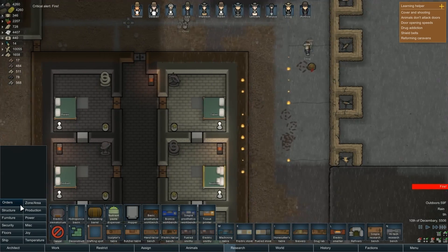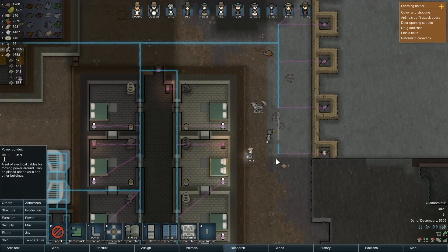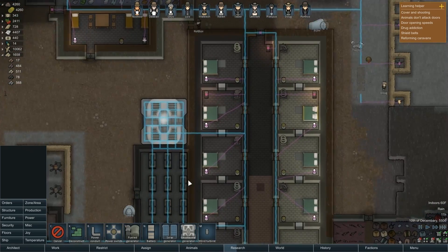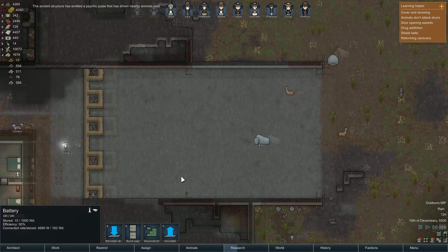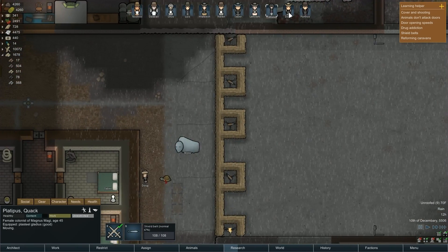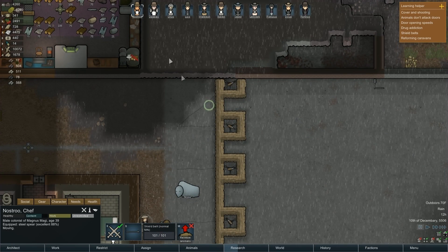Oh god damn it — that's not what I needed. Not what I needed right now. The power conduit here exploded — I'm losing all my power. Let's put that back in. I was about to send all my people out and then I lost all my power. Also it drove some animals mad. Let's make sure everybody gets to the wall, then we'll send them out.